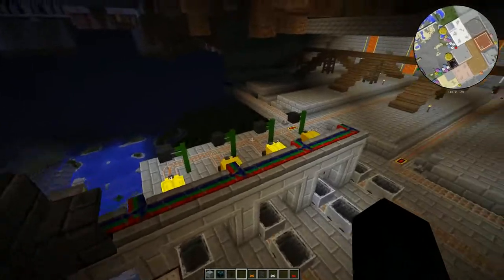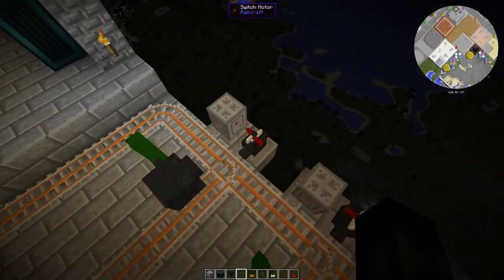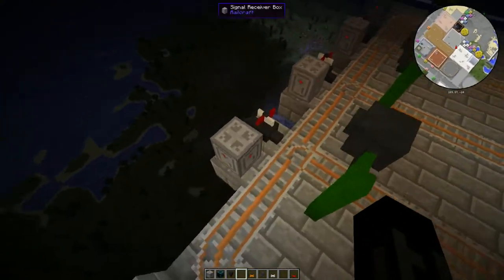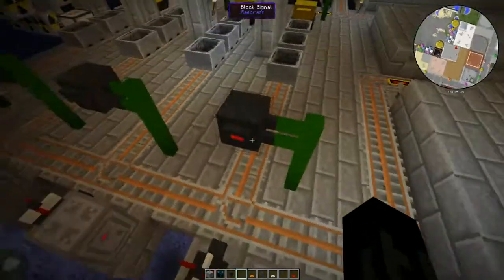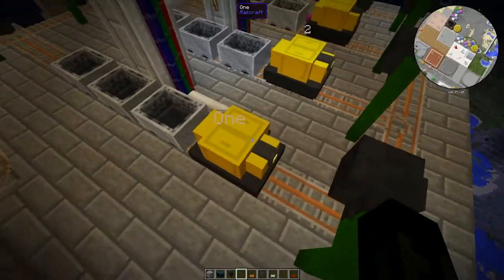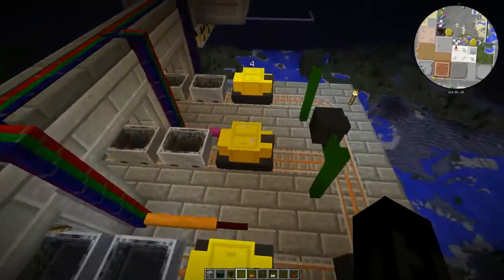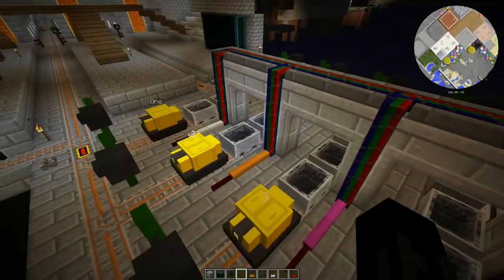It will get data from the signal boxes, which are those ones linked to these signals — these ones linked to here for switching mode purposes — where we'll put route and switches, so that only the train called one can come into this bay, one, two, into this bay, whatever.